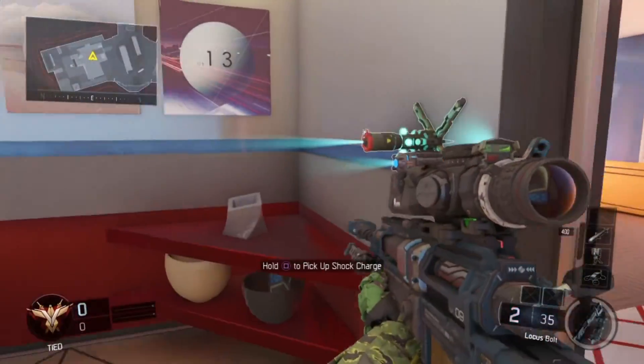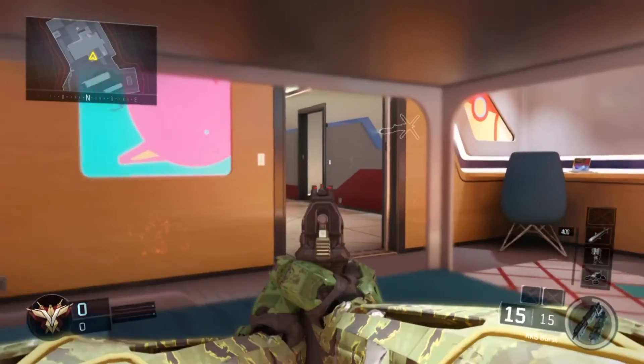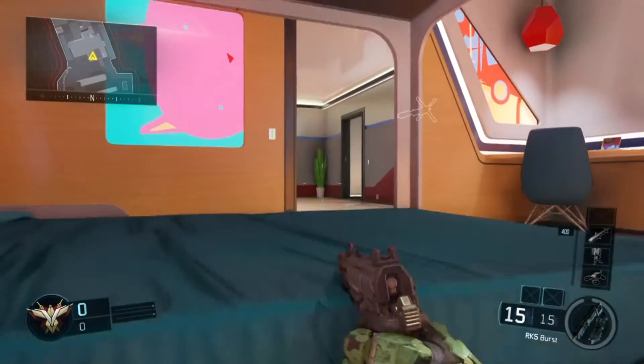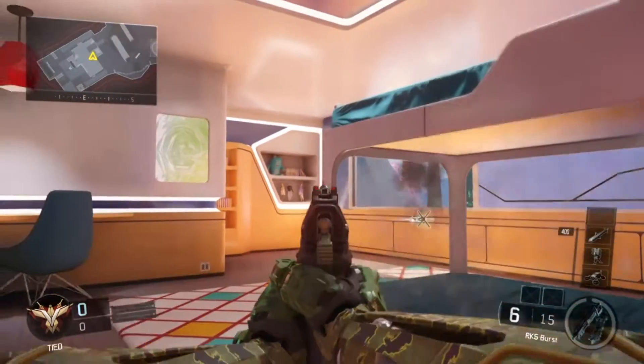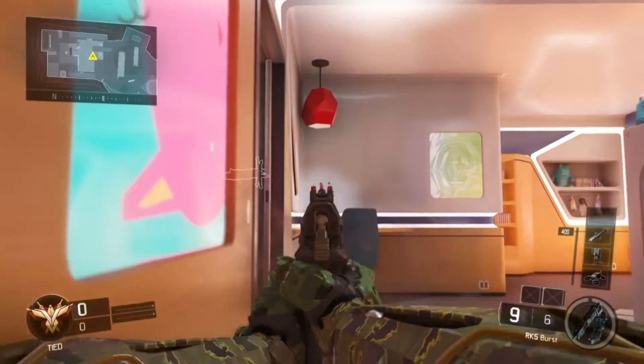There are a few wallbang spots and shots I'd recommend. You can sit here if you know someone's coming — lying down doesn't really work, but sitting here works pretty well. You can also kill anyone who's trying to come in the window.